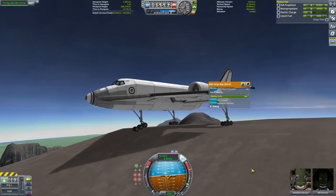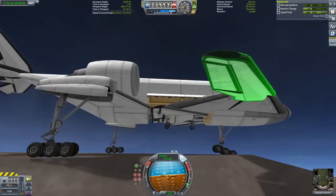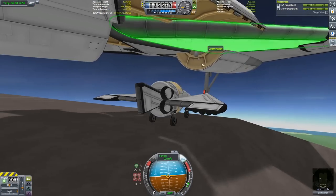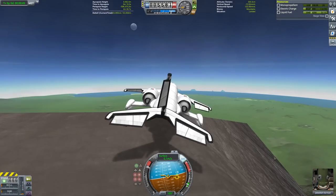In testing, I discovered that the first thing to break during a hard touchdown is actually the Goliath engines falling off the side. Our monopropellant plane weighs in at 16 tons, most of which is 13 tons of highly clipped monopropellant tanks, and it's powered by four Puff engines.